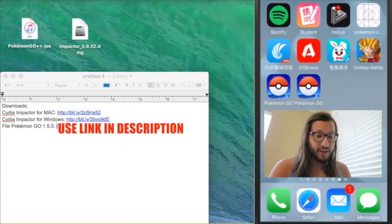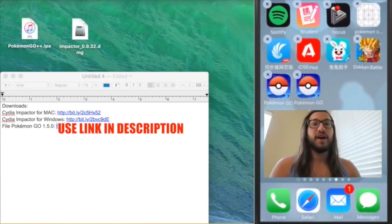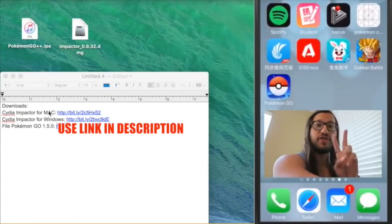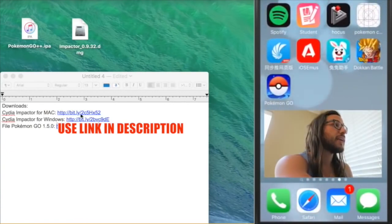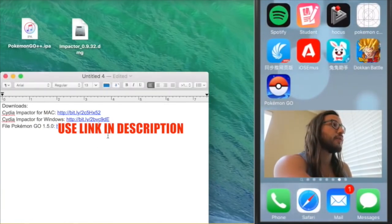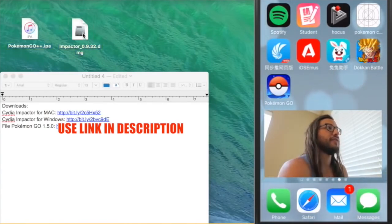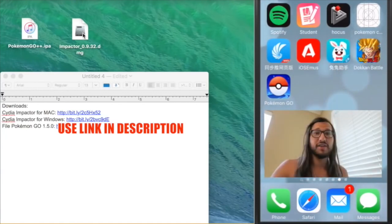So I'm going to start off by deleting my app so you guys can see I'm getting the new one. This is super, incredibly easy — it does require a computer. I've provided links down below. As you can see here, these are the downloads you'll need — just two downloads. If you have a Mac, you'll click the Cydia Impactor for Mac right here. Windows, you'll click here. And then everyone will click the Pokemon Go IPA file right there. Once you've downloaded those, you will have these two files.